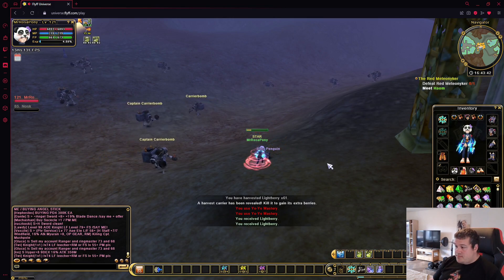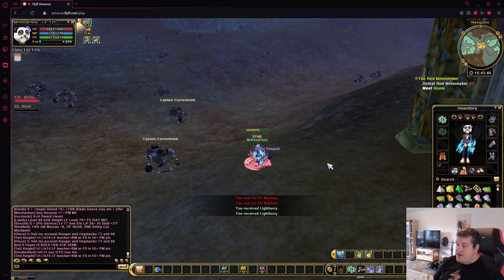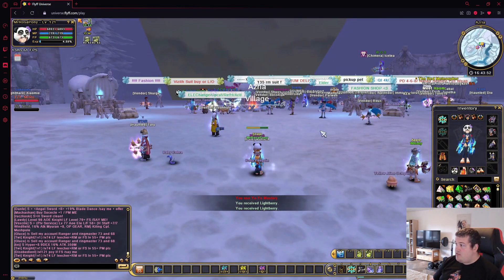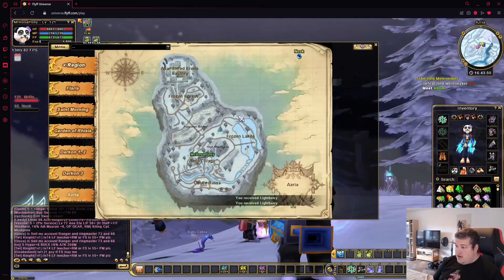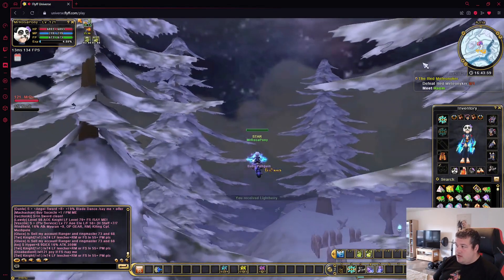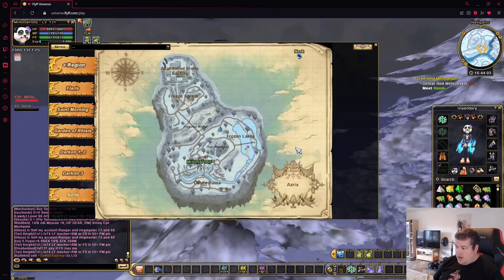The last one is actually the one that's in Astria — it's not in darken three — and there you're getting those exo berries for the pet candies. If you don't know yet how the candy system works, make sure to check out the pet upgrading guide. Here you're flying southwest from the spawn point of Astria.